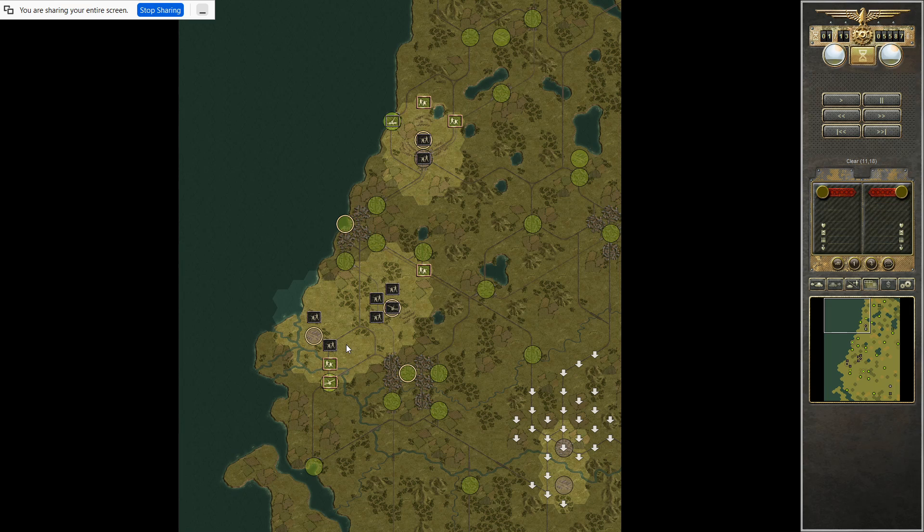If you can distract the fighters, it lets your bombers do what they want. Near the end, I harass the ships and park a paratrooper unit there so the anti-aircraft attacks it. That way I can attack two ships and get some nice kills on my level bombers. You used them mainly to de-entrench and de-ammo the units up until that point.